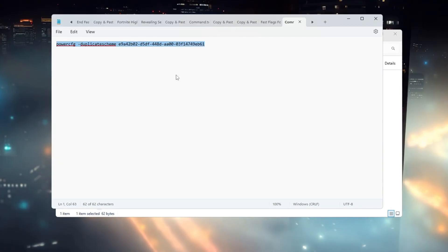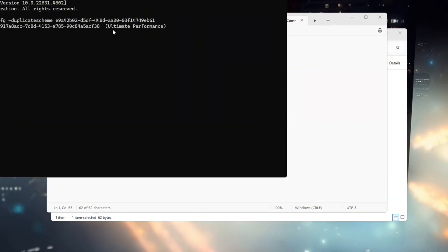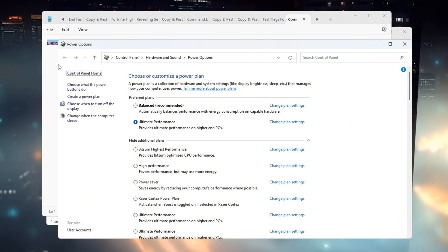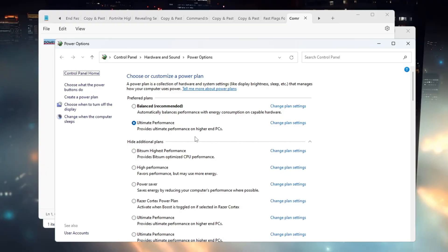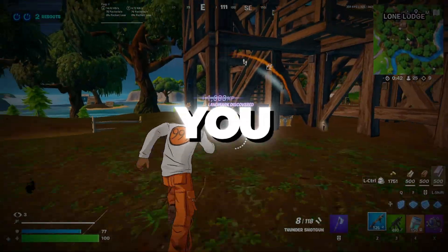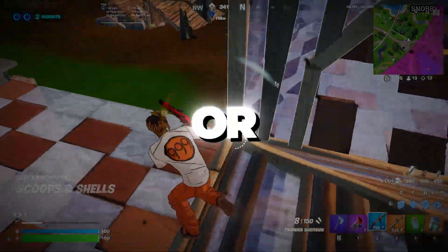Copy the command provided in the video description. Now right-click the Start button and open Command Prompt (Admin) from the menu. Paste the command into the window and press Enter. You should see a message that the Ultimate Performance plan has been added. Go back to the power plan settings and choose Ultimate Performance. This plan removes all the limits on your CPU and GPU, allowing them to run at full speed all the time. Click Apply and then close the window. Restart your computer before you start Fortnite — you will feel a big difference: less lag, smoother gameplay, and more stable FPS, especially during busy fights or late-game situations.